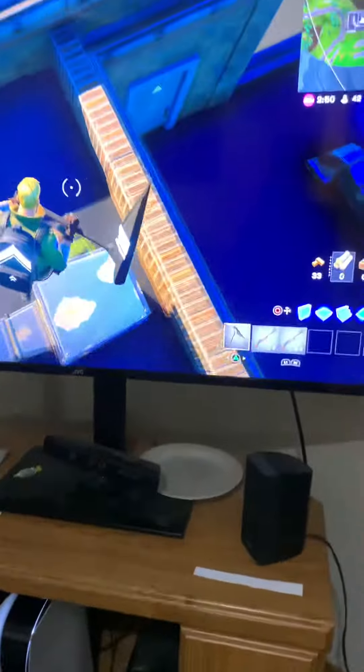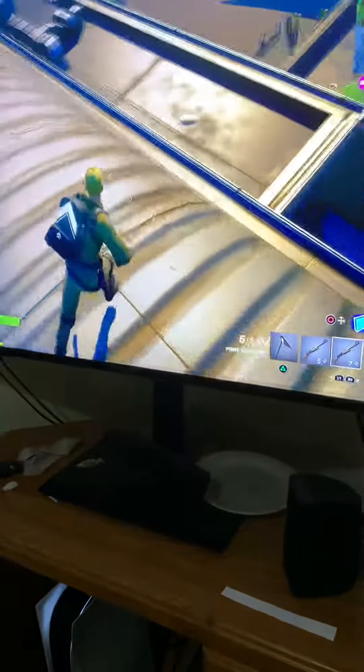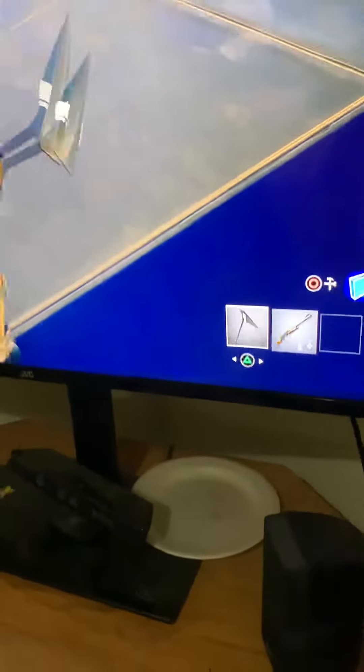What's up guys, today Devin just found a double pump glitch in Fortnite. If you want to try this — by the way, I got hacked on my account, so my normal account is gone. I am now default. So in this update, when you pick up an item, it switches to that item automatically.